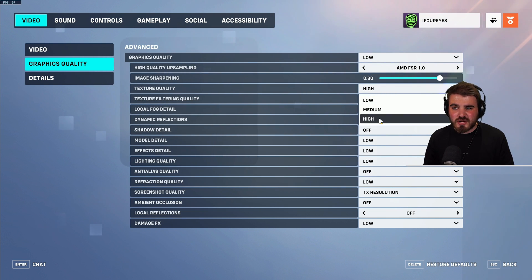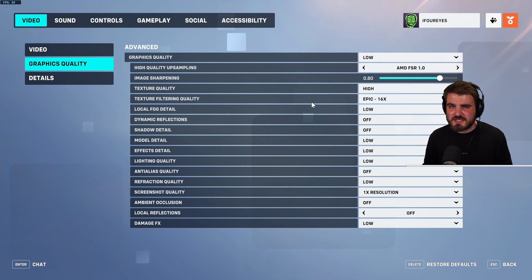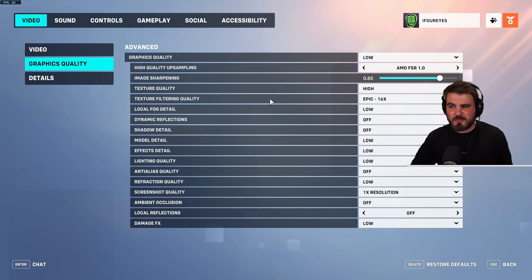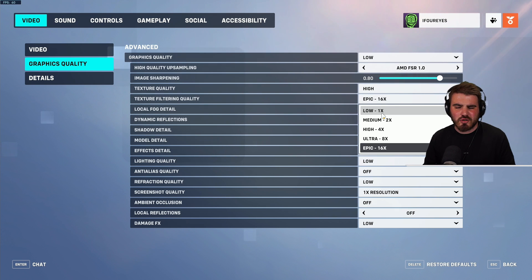Texture quality — set this to high. It has very little effect on FPS and mainly comes down to how much VRAM your GPU has. Unless you've got a really low VRAM GPU like 2GB or below, keep it at high since the textures aren't resource heavy and give really good visibility. Texture filtering quality — every single person should set this to Epic. Anisotropic filtering is probably the least resource-intensive setting you can max out and it gives you really good visibility. You should never be running this on low.